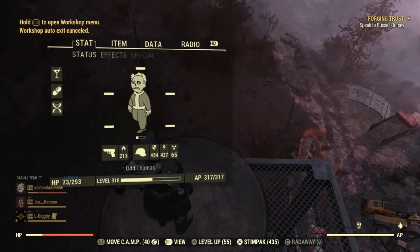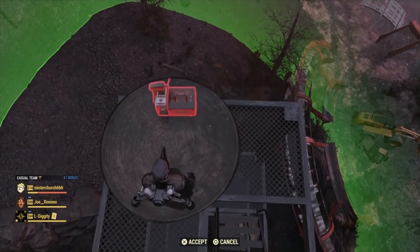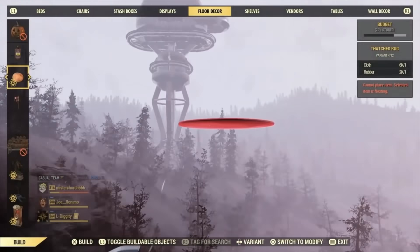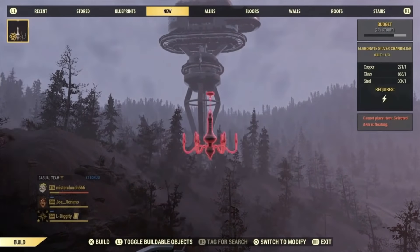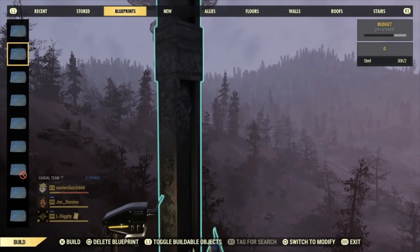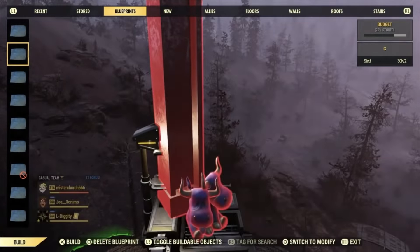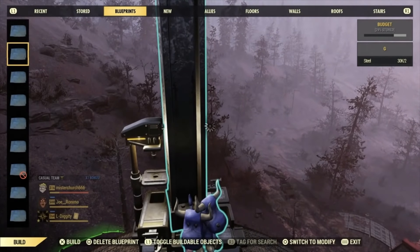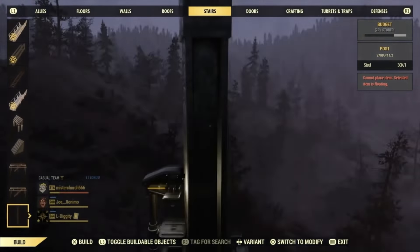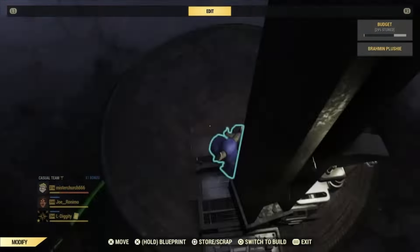Make sure you're standing on the carpet this time when you do it. Then you can pull that in with R1 — or the upper bumper buttons on Xbox. I don't know what those are called on PC. I should probably know that when I'm giving instructions, but I didn't look it up. In the comments there are going to be 700 people telling me what those buttons are called, but by the time you're commenting I will have looked it up to save you that trouble. Rest your fingers today.